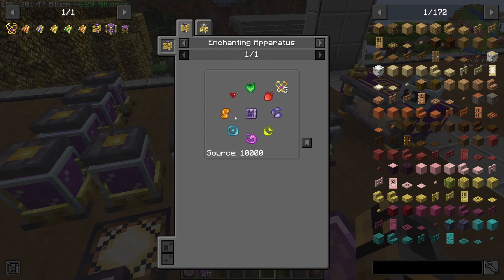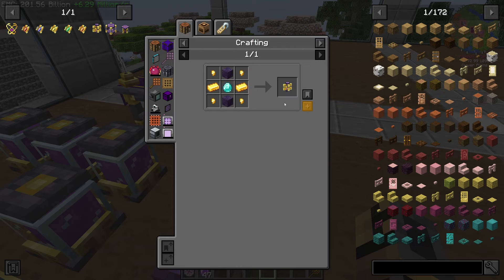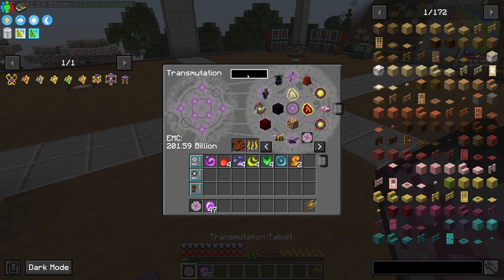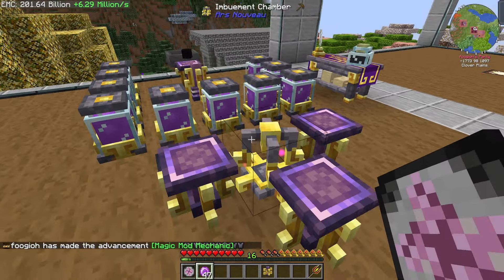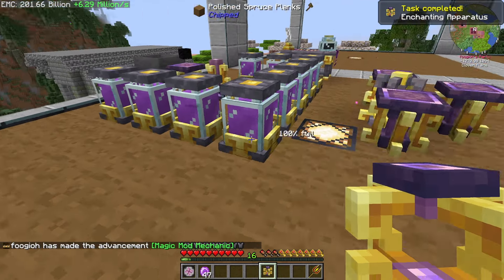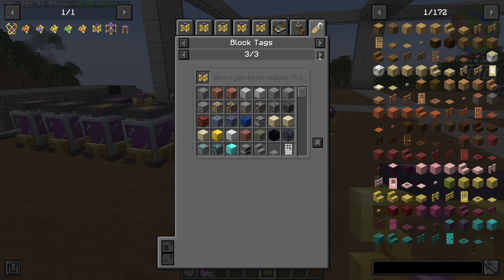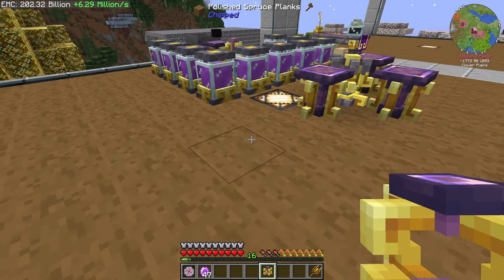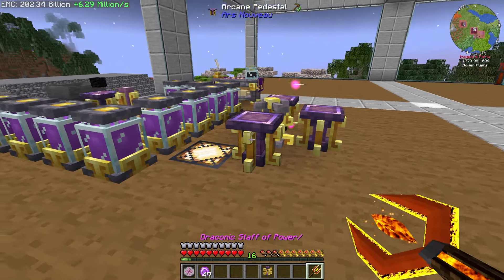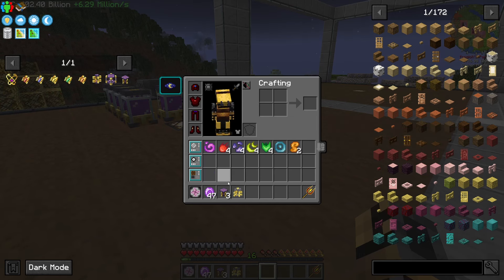Alright, I think I've more or less crafted everything, but now we need an enchanting apparatus, which looks actually pretty easy to craft. So we need an enchanting apparatus - ironic, we're low on diamonds even though we have an entire dimension full of them. So we'll go ahead and get one of these. And then I don't know how to use these. I think it works more or less the same way - if we go ahead and just place this anywhere, I'm gonna go ahead and put the enchantment apparatus like here. And then we just need more pedestals.